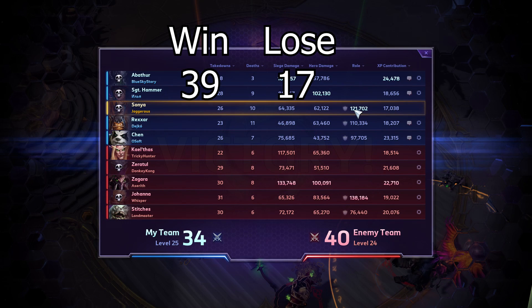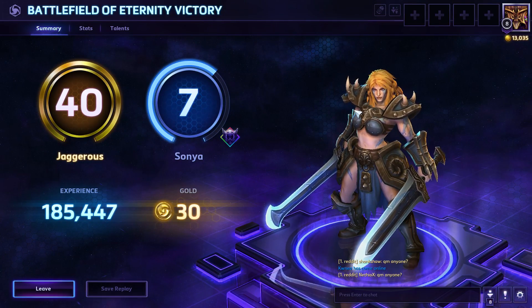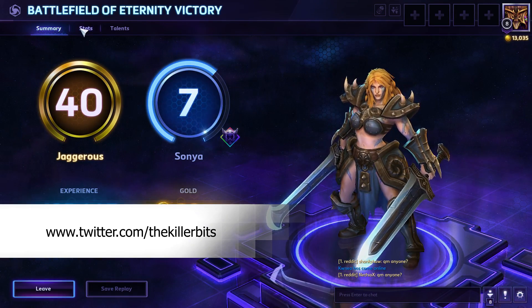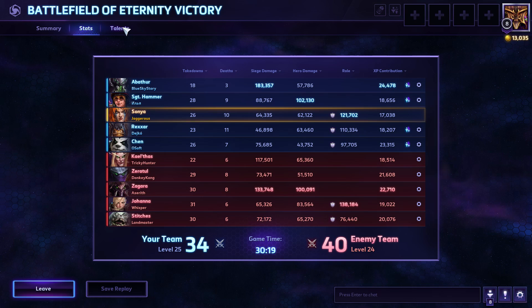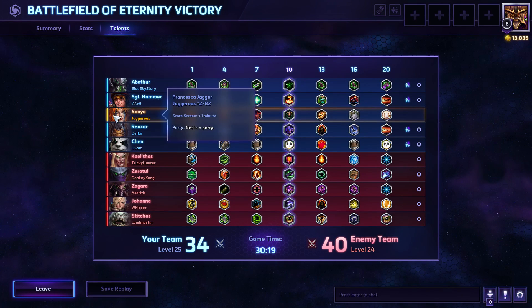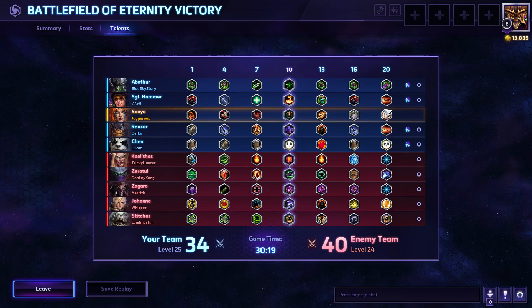That's Sonya, and I think that build works. I needed to work on dying less and initiating at the right time, but overall we got fewer kills than them yet did a hell of a lot more. I did 62,000 player damage which is decent for a tank, and was top damage taken too. Another win for team Francesca! Let me know what you thought of the build in the comments — how you'd change it, who you'd play instead, or how you'd play her differently. Find us on Facebook at facebook.com/thekillerbits, Twitter at The Killer Bits, or support us on Patreon at patreon.com/thekillerbits. Thanks for watching — have a great day!